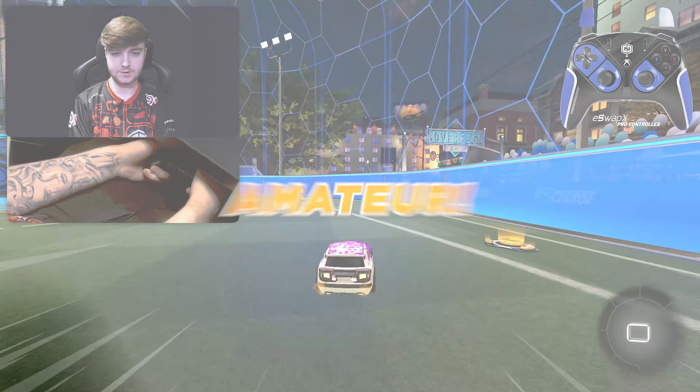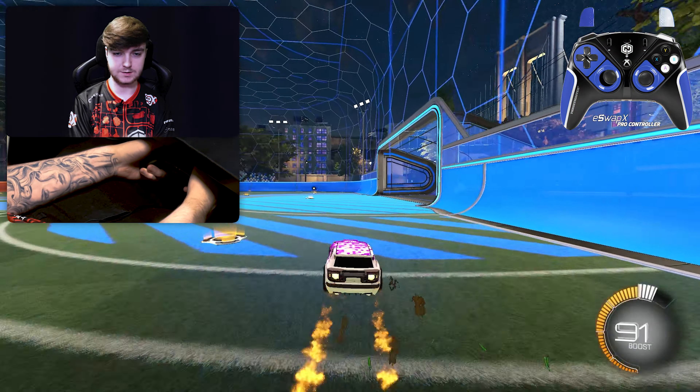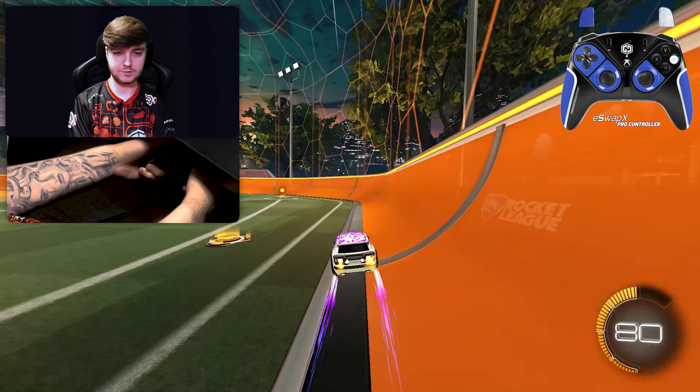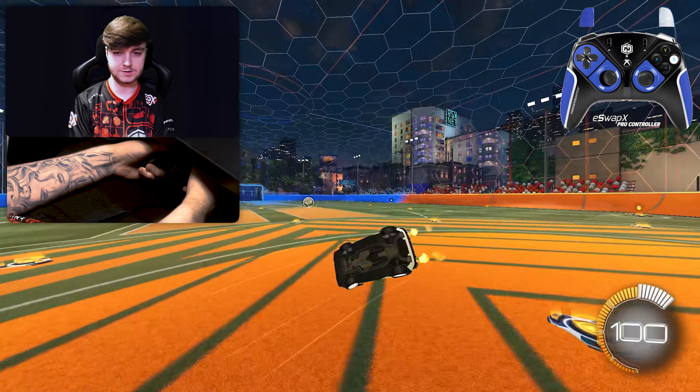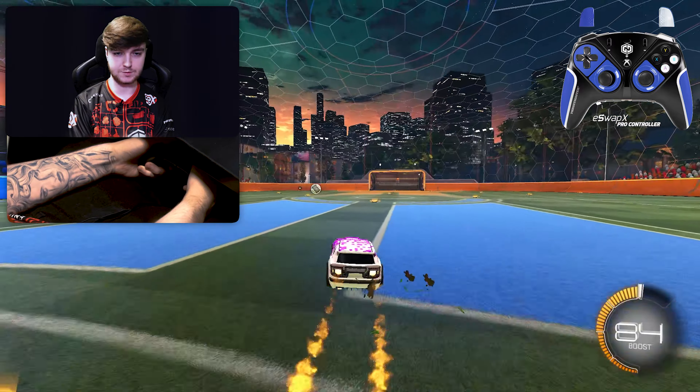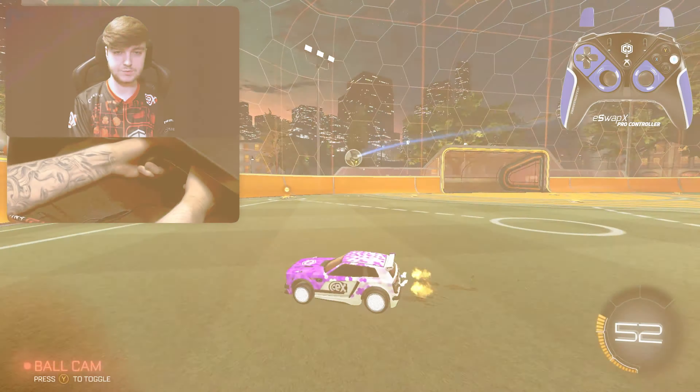For amateur players just starting off in the game, you're going to want to focus on taking the big boost pads. They give you 100 boost. There are 6 located on the map: 2 in each corner and 2 on each side of the midfield. This is basically the main and most efficient way to quickly get 100 boost.